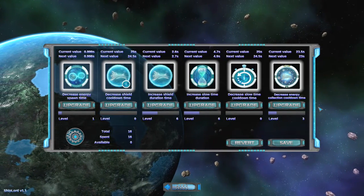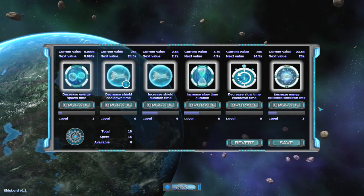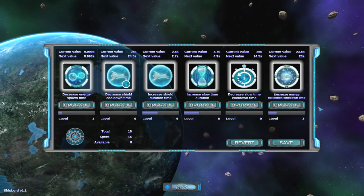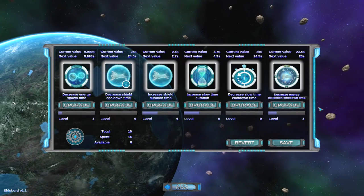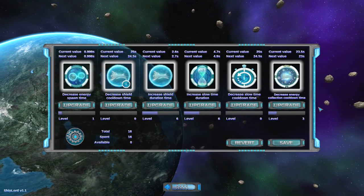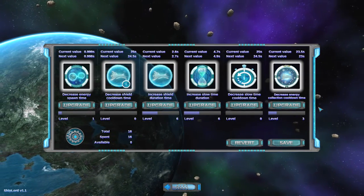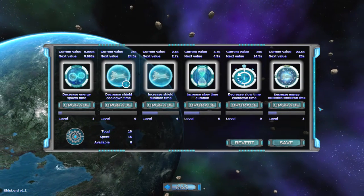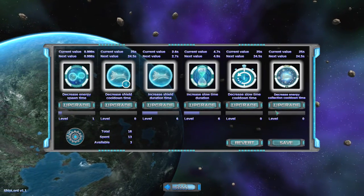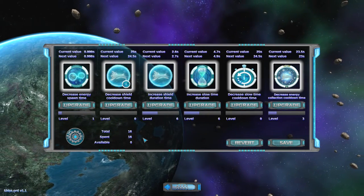Now it's 1.5 seconds faster. It seems to have the same recharge time as the shield — however the time-slow ability has a really short recharge time. Oh wait, that's how long it lasts for, and it has the same recharge time. Interesting. I guess it makes each one active independently from the others. I just wish that revert button actually worked — oh it does for ones you haven't saved yet. Saved.